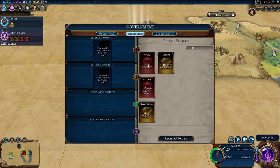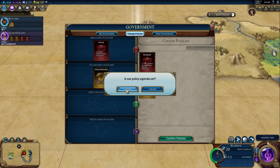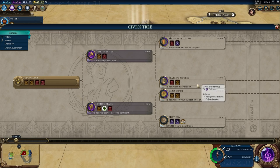We've completed our first social policy — Code of Laws — so we're able to choose some actual policies for our government. We're simply a chiefdom right now, so we only have one slot for military policies and one for economic policies. Later governments, which get unlocked further along the civic tree — I suspect I'm about to scroll over to Political Philosophy — unlock the first three real government types: Autocracy, Classical Republic, and Oligarchy, all of which have four policy slots.